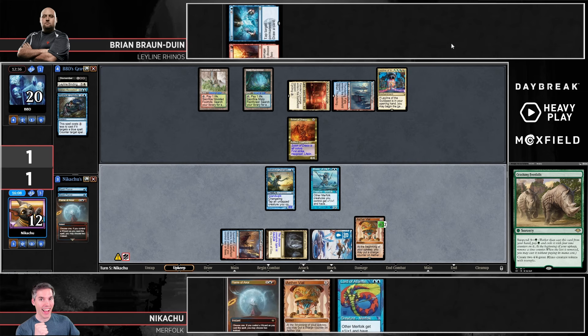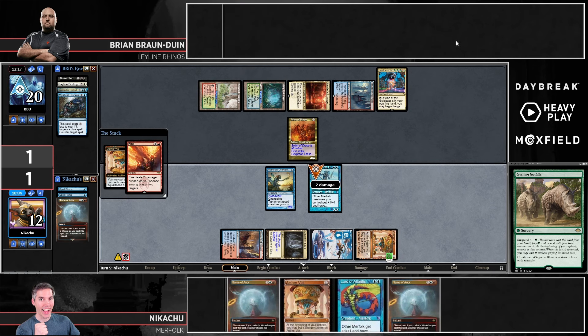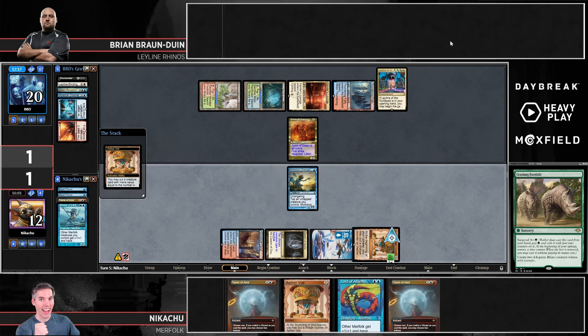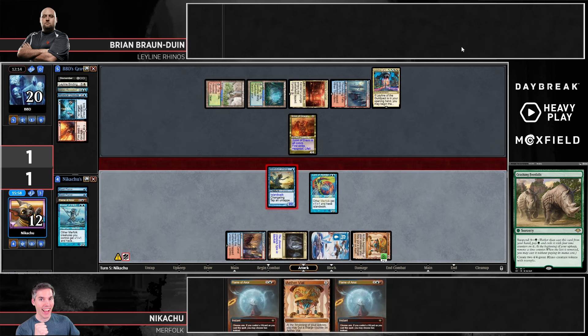We can see this Fire/Ice here — snipe a lord. BBD was trying to play around potentially getting blown out by a Vial response to Fire and Ice, so he just waited until he could hop out. With the Vial on the stack, the lord is pretty safe there. The attack is for two with Moth Dust Changeling, and I believe we're about to see — yep, here come the Rhinos, going up to 12 power on the battlefield. No answer in hand for Merfolk. Upkeep surveil as well — part of the power of the Leyline is you can leave those fetchlands uncracked and wait until you really need the surveil.